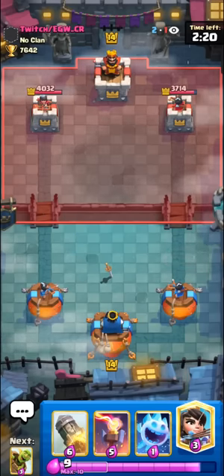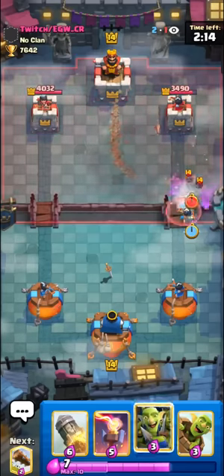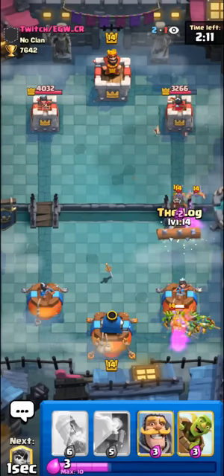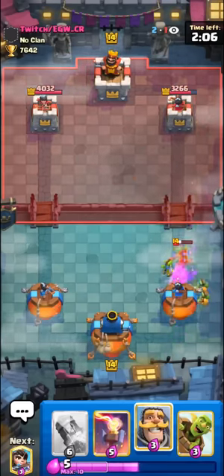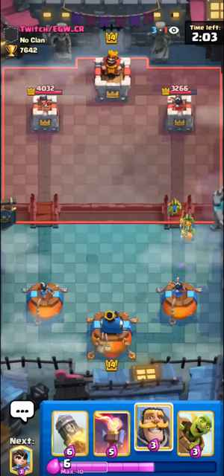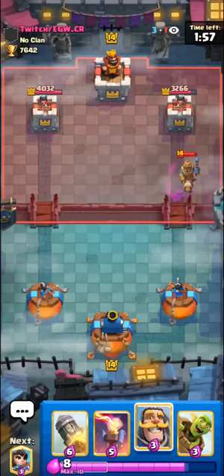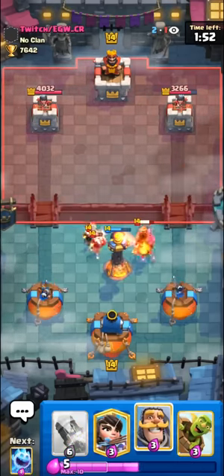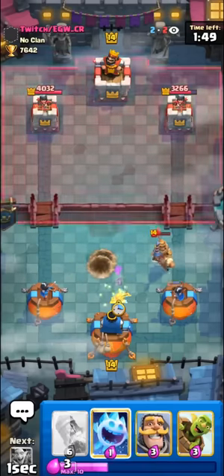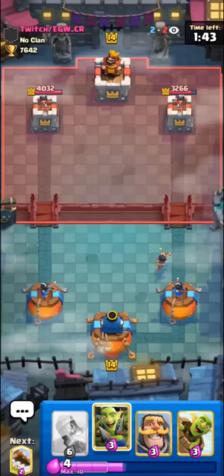That's going to kind of wrap it up for these top five tips, but I do have one bonus tip for you guys — don't be afraid to make unorthodox plays with log bait. The log bait deck does have a bit of a slower cycle compared to some other cycle decks, so sometimes you just have to make pretty strange plays. Like if your opponent goes with a battle ram and you have an inferno tower and a goblin barrel inside, it's actually not too bad of an idea to go with the defensive barrel because it fully counters the battle ram and gives you a plus-one elixir trade, whereas the inferno tower — which most people would go for — is going to be a negative-one elixir trade. Sometimes interesting plays like those can actually work out quite well in your favor.